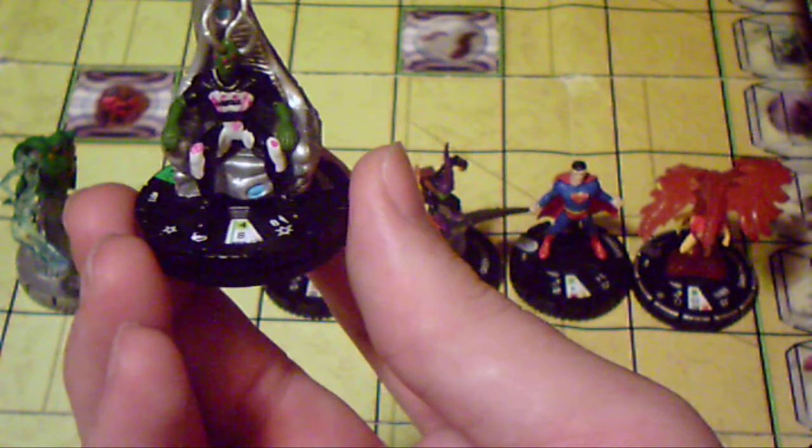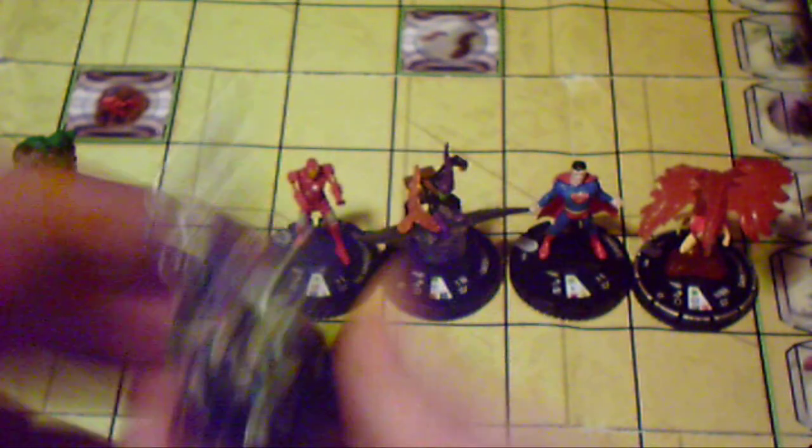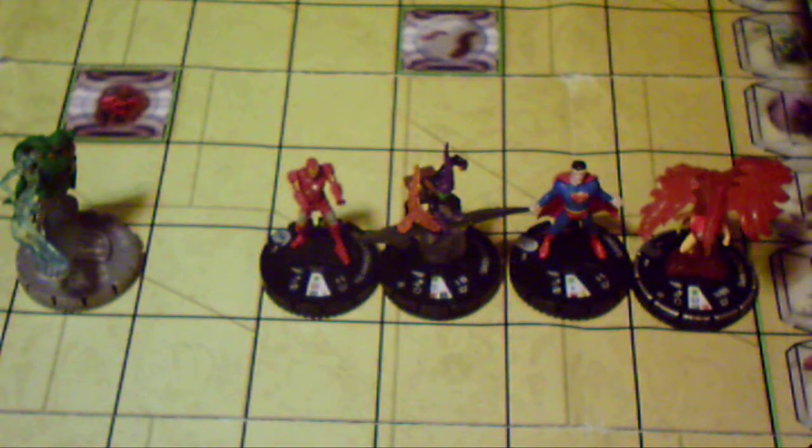Next one is Brainiac. Brainiac has Earthbound for 4 movement, 8 attack, and 15 defense for Mastermind, and his damage is 0. Just like Doctor Doom, you are basically relying on his damage special. His damage reads: Brainiac can use Perplex. When he does, he can only target friendly characters, and they can be anywhere on the map. So basically, this is like an evil version of Professor X. You can leave him in the corner of your starting zone on that click and he can perplex anybody, even if it's 20 squares away on the map or up on higher elevation.